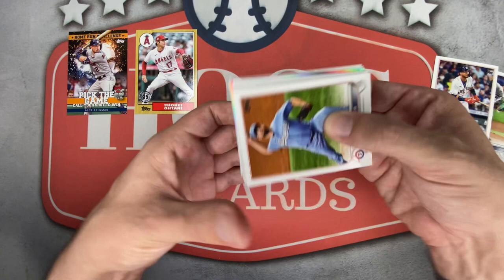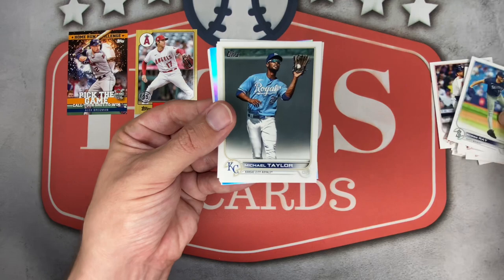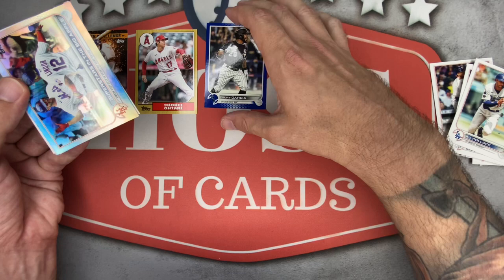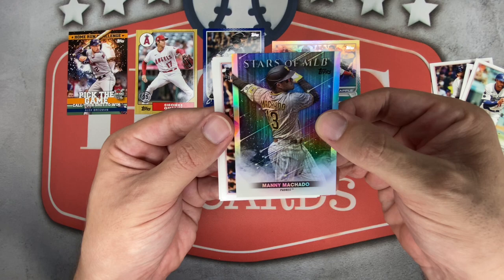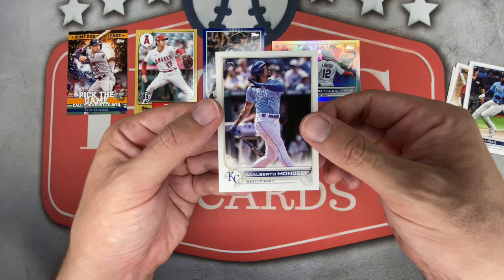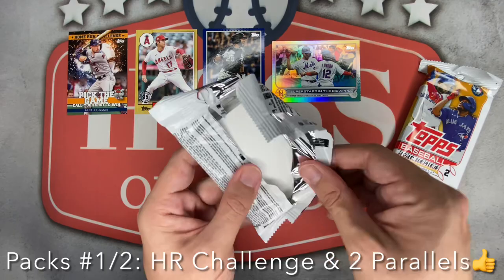Tucker Barnhart, Luis Patino, Yuli — flip number two. Jordan Lyles, Mickey Rojas, Alejandro Kirk — crushing it in fantasy for me this year. Trace Thompson, Brad Miller, Charlie Barnes rookie, Robbie Ray, Michael A. Taylor, Lane Thomas, AJ Pollock — and here is a blue parallel of Lurie Garcia. Not numbered, just a blue parallel, but I'll put it on up top. Followed by a rainbow foil of the New York Mets — you've got to be kidding me! In my boom box I hit the gold parallel of this card, now I've got the rainbow foil too. Stars of the MLB number two is Manny Machado.